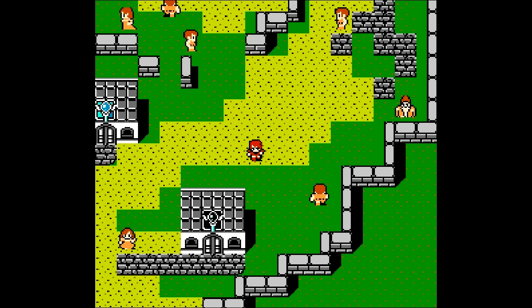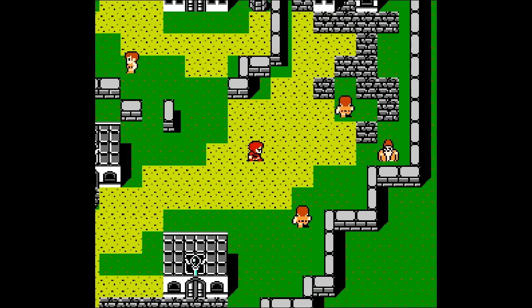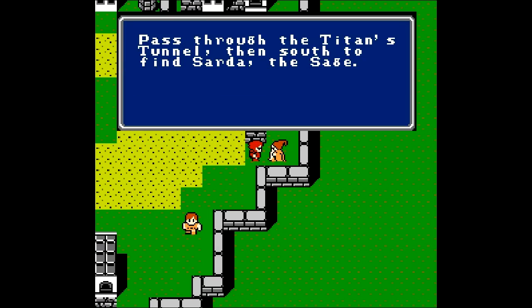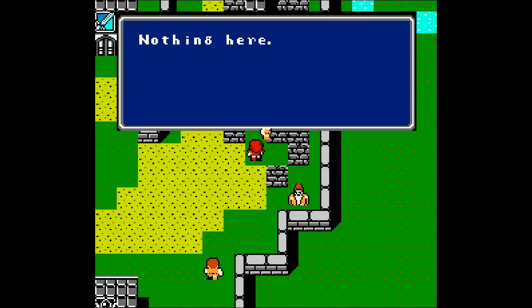I guess because the Earth orb is not shiny, the Earth is starting to die and that's why everything's not so green. So we need to make the Earth orb shiny again and then everything will go back to normal. Makes sense. If we go over here and talk to this old looking guy, he'll mention that if we pass through the Titan's Tunnel and then go to the south, we'll find Sarda, who is a sage. Which is a pretty important piece of information - definitely keep that in mind.